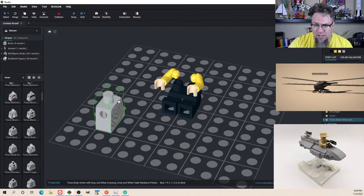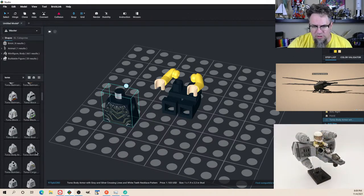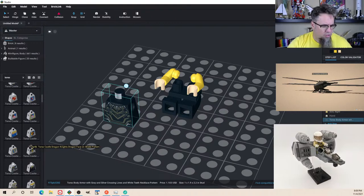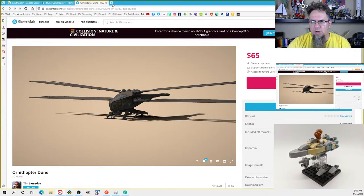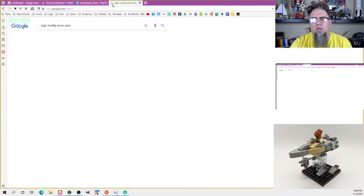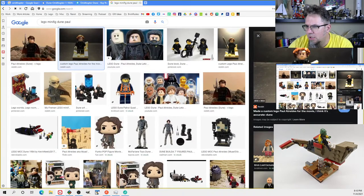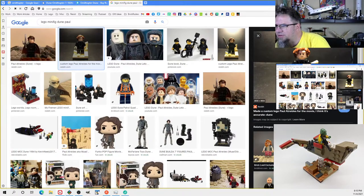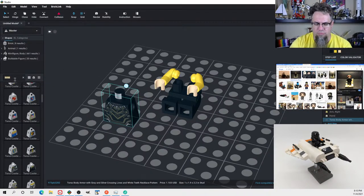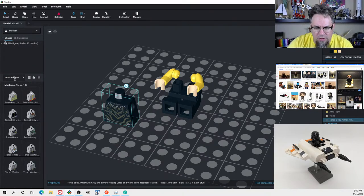I'm looking for a still suit — something like that. I'm going to see if I can find it. Let me search: Lego minifig Dune Paul. I think I saw it on Reddit. Yeah, this is it. I think that's Hux — which I don't think is going to be in Studio. I don't think we're going to be able to find that exactly.